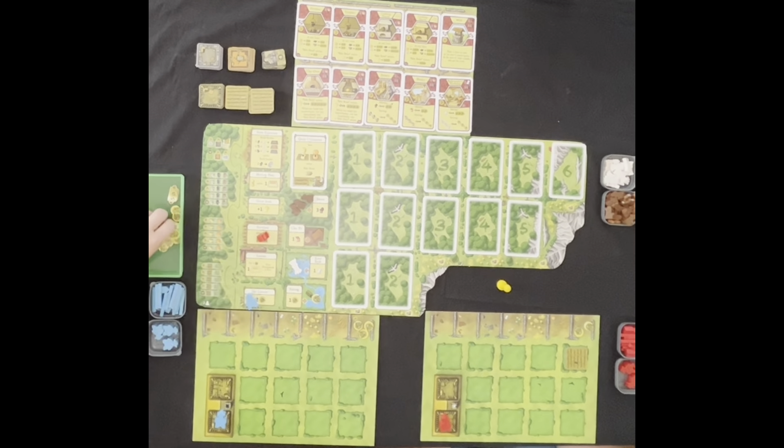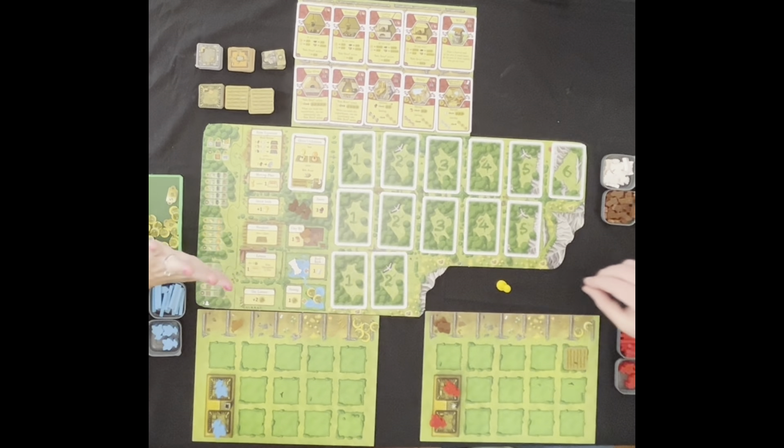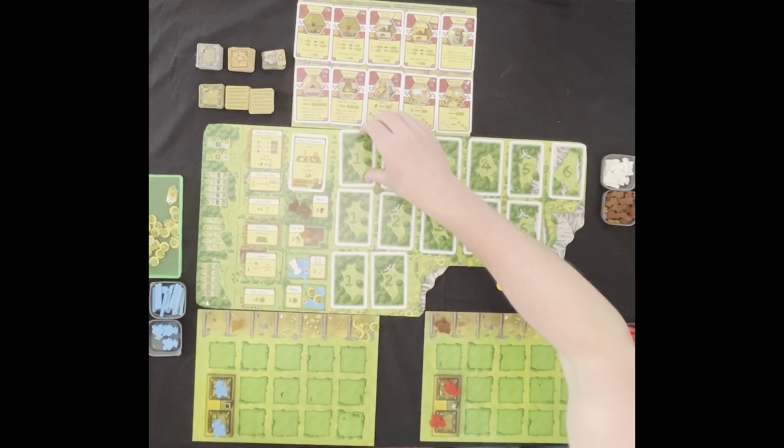At the end of a round, we get our workers back and refill the board. We refill the food, and it just accumulates by one. Then you refill the clay and the reed as well. And we flip over the next card. This new card says you gain the ability to get one major improvement by paying the cost, or play a minor improvement which you already have in hand. The minor improvements do have a cost — sometimes it's two wood.